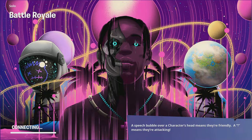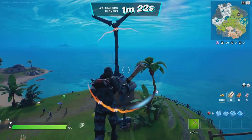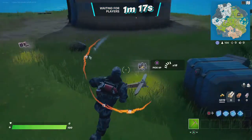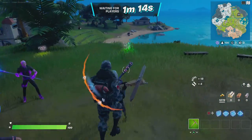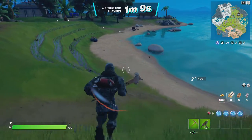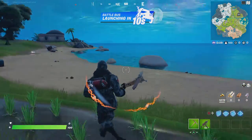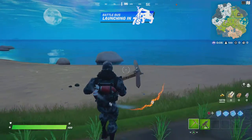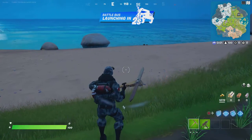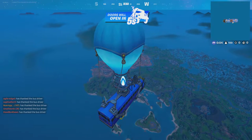Hey everybody, it's Acorn here back with another video. Today I'm playing Fortnite. Some of you may have heard Tilted is back, and not only that but I found this new glitch — it's called the FOV glitch where your view is insane. To do this glitch, once you get into the island just count down: 10, 9, 8, 7, 6, 5, 4, 3, 2, 1 — and once it hits zero you slide. I think it might have worked.